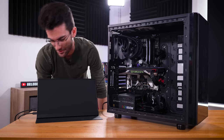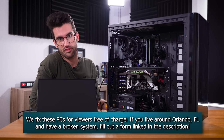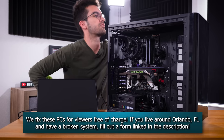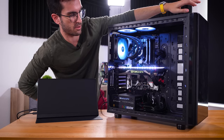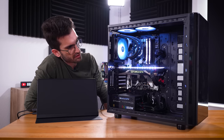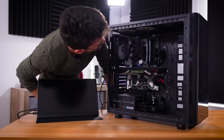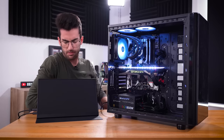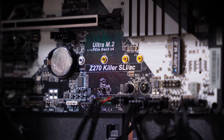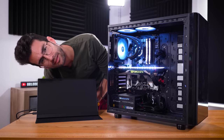We're going to try firing it up straight away. Those who are new — I have never turned this system on before and have no idea what I'm getting into. For all we know, there could be nothing wrong with it. Power on. Everything looks and sounds healthy so far — and it powered off. Maybe it's training memory. I didn't see any debug LEDs of any kind on this board — it's a Z270 Killer — so unfortunately we're going into this in the dark. No picture, which is consistent with what we were told.